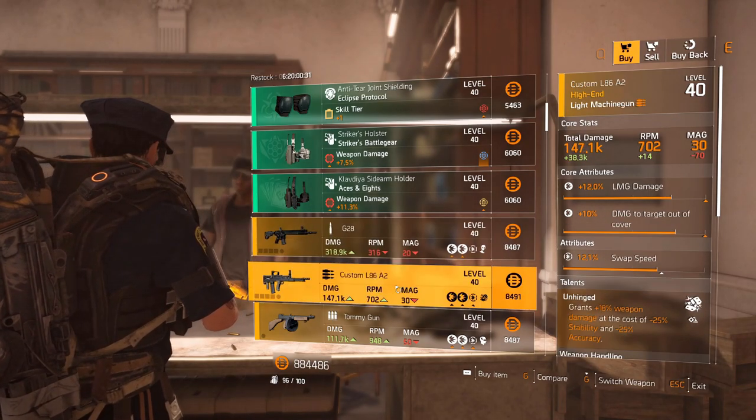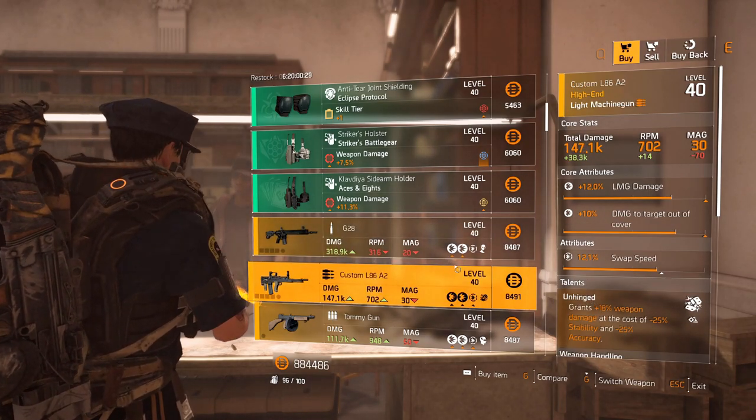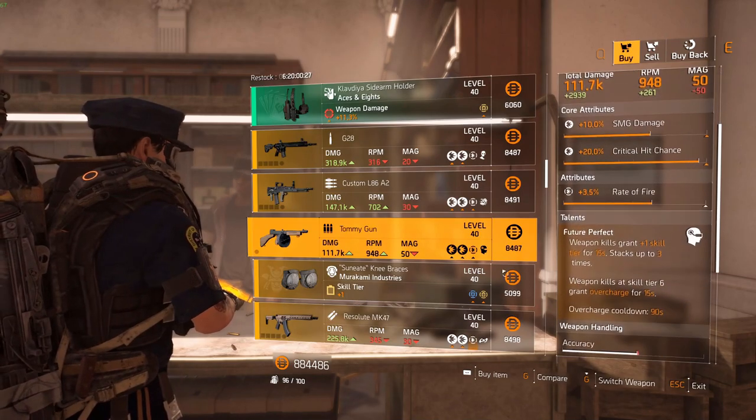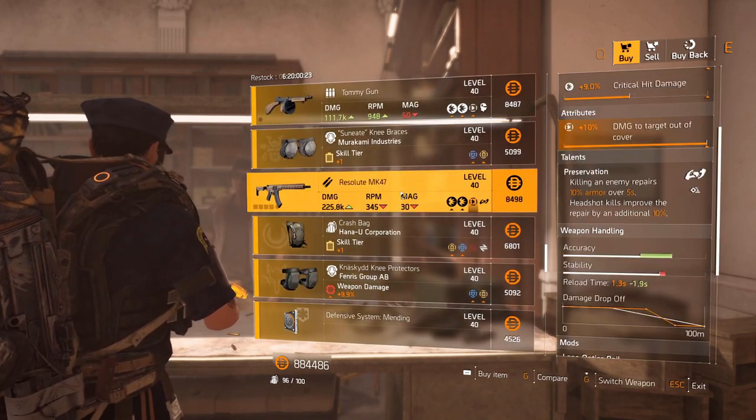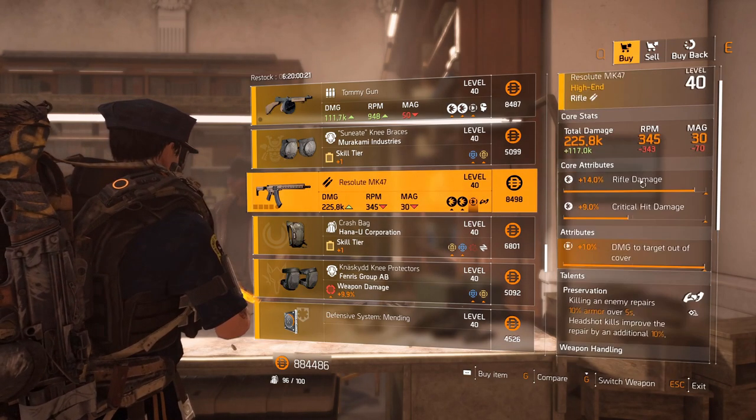G28 with health damage and Eyeless. Custom L86A2 with swap speed. Unhinged Tommy Gun with rate of fire. Future Perfect Murakami knee pads with status effect and health.